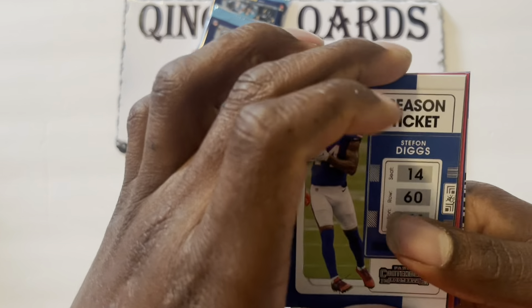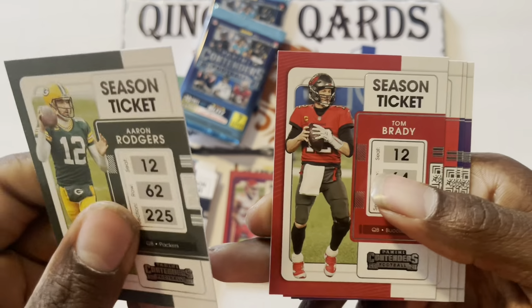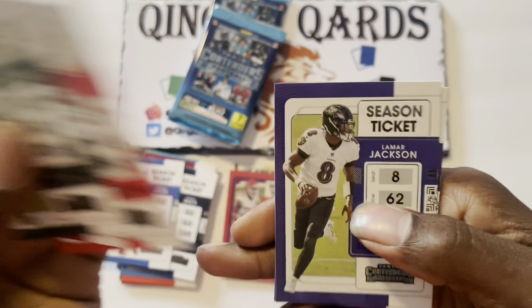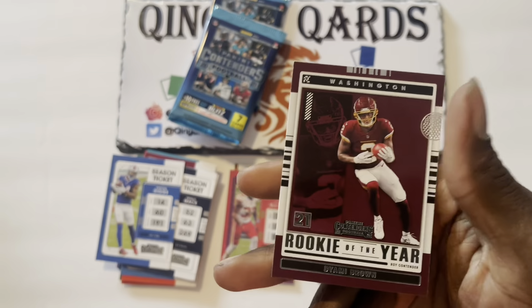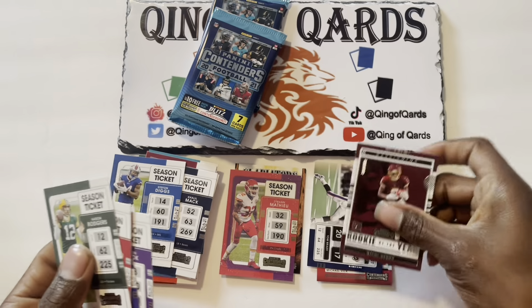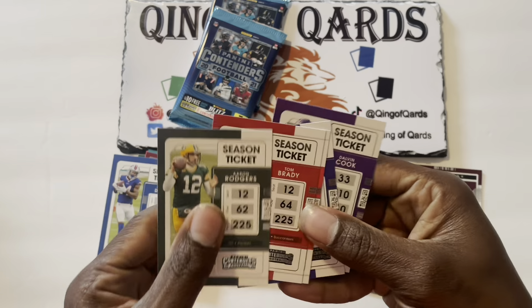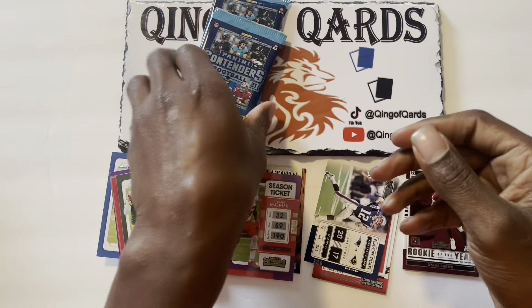Pack four starting off with Stefon Diggs, Aaron Rodgers, Tom Brady, Travis Kelce, Lamar Jackson, Dalvin Cook, and finishing it off with a Rookie of the Year Contender Dyami Brown — he had no chance to be a rookie of the year.